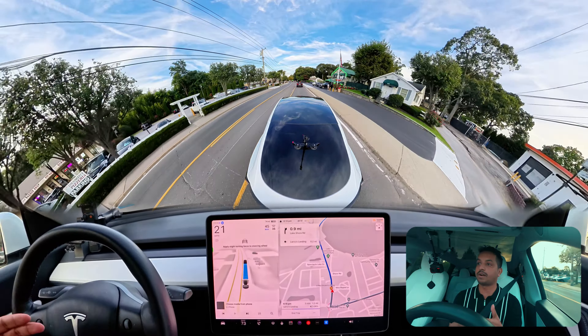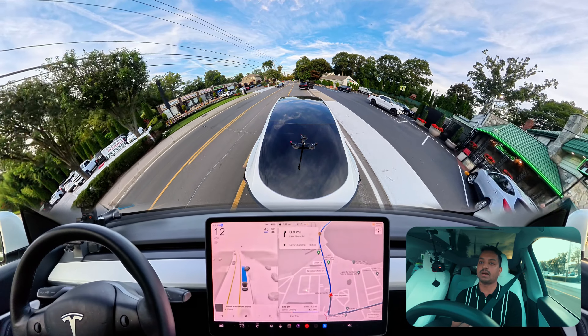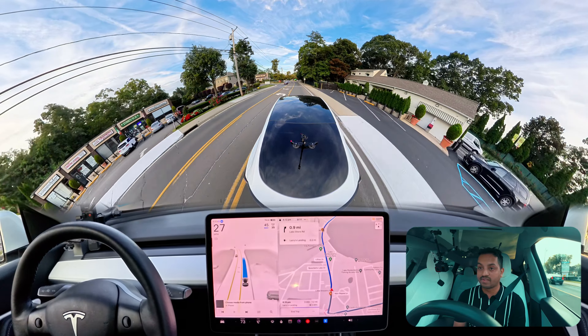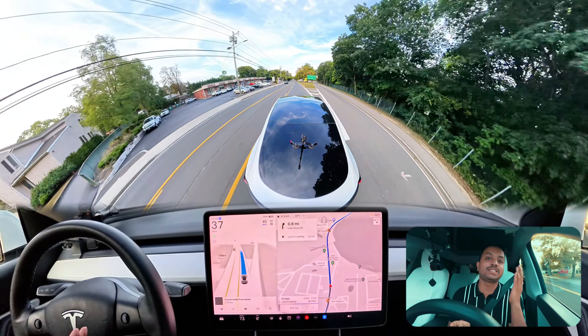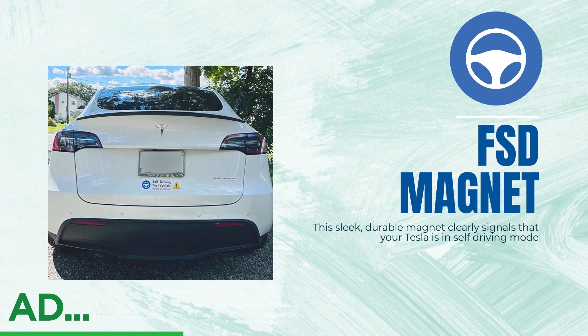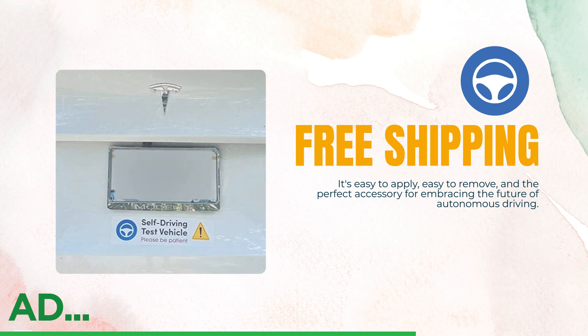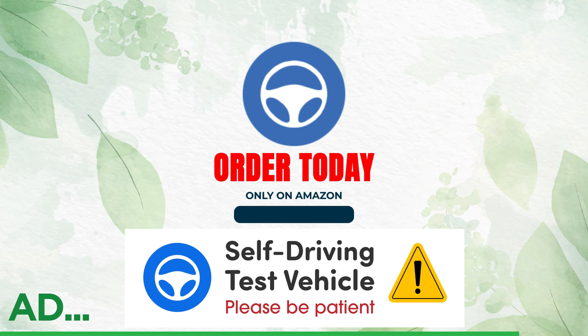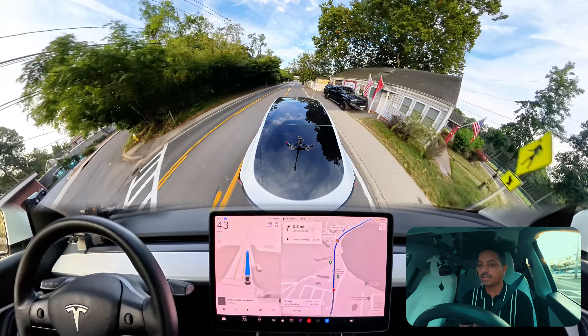I'm going to end the destination and give it our home. It's doing something interesting — slowing down due to the confusion when I was changing navigation. Now this is the narrow road I mentioned earlier. Making that left turn, not so close to the fence. There's also a double-parked car on the road — the car avoided that perfectly and is navigating through this road.